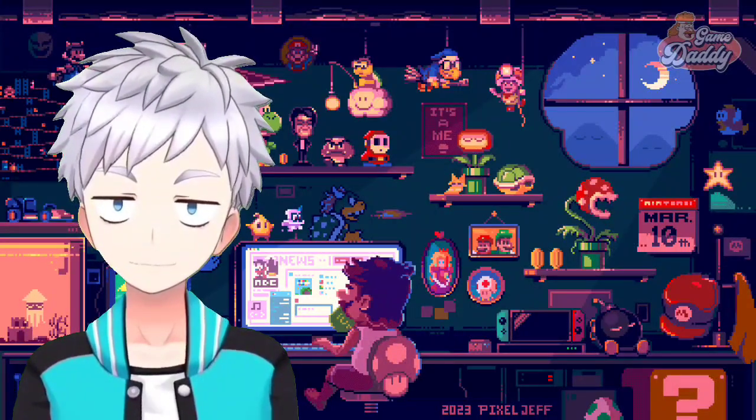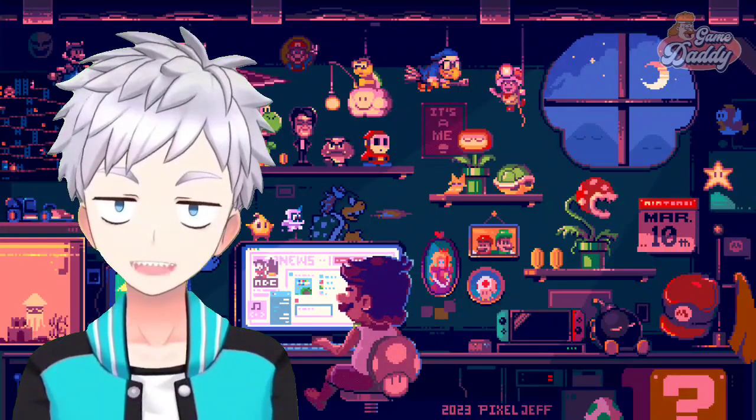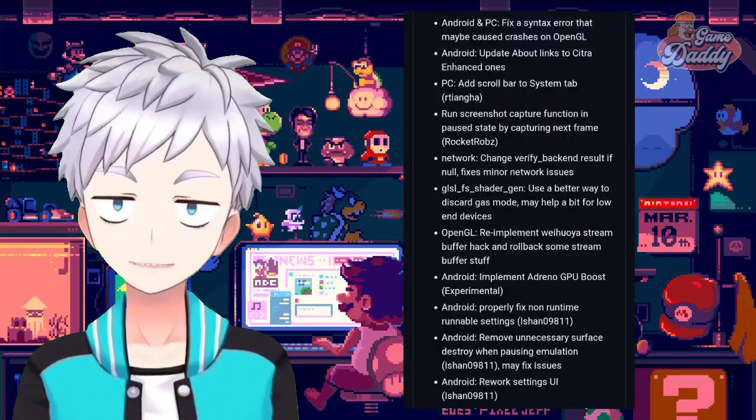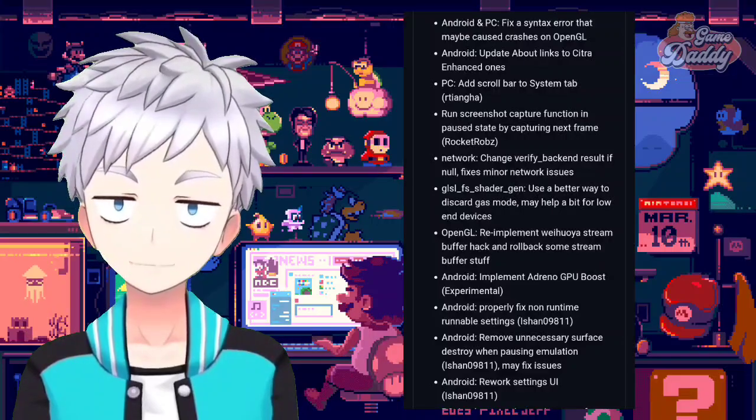Good news, Citra fans! A brand new update of Citra Enhanced just dropped — version 1.3.0. In this update, they fixed a syntax error that may have caused crashes on OpenGL, updated links to Citra Enhanced, fixed the screenshot capture function in paused state by capturing the next frame, and changed the verify backend result if null.